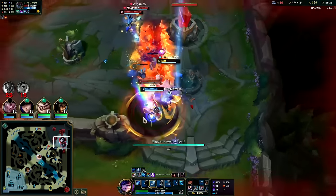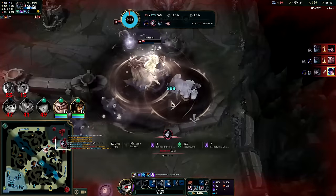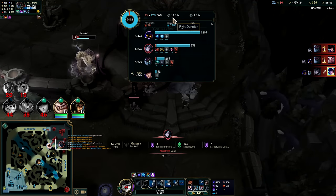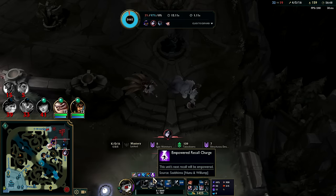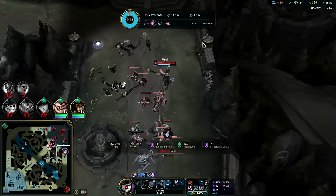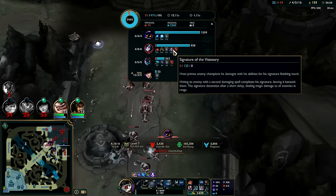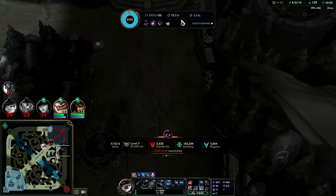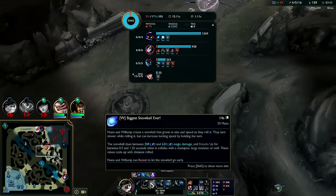Veigar used his R on me — what a goober. Oh, I didn't know Warwick R did that. I kind of walked into that one at the end trying to finish off Maokai with a big Q but then Warwick exploded on me. I didn't know that's how it worked. So basically he puts that big gob of damage on your teammate with a big circle that slows him down, and it blows up — if you're in it you'll take damage. I think I was going to finish off Maokai with a Q.